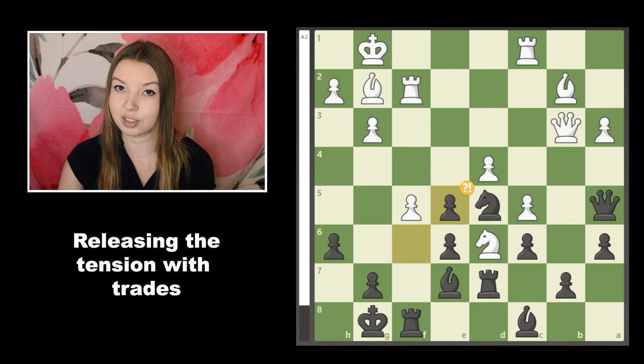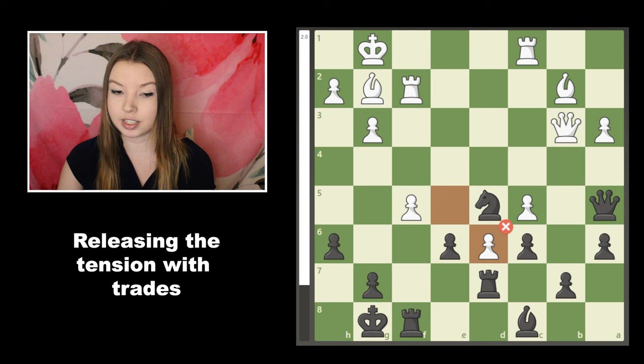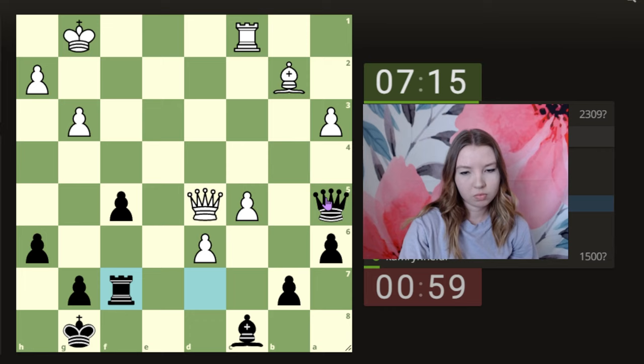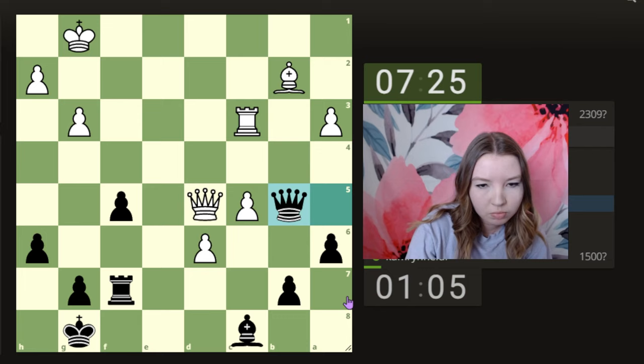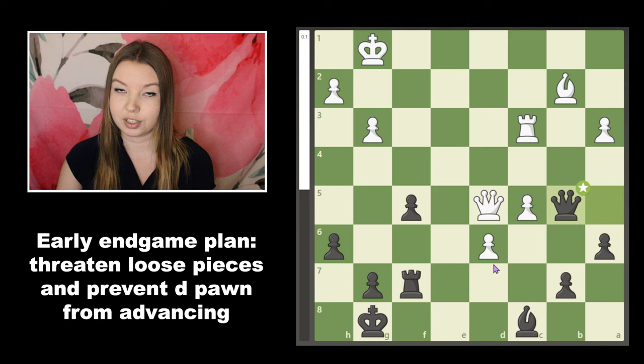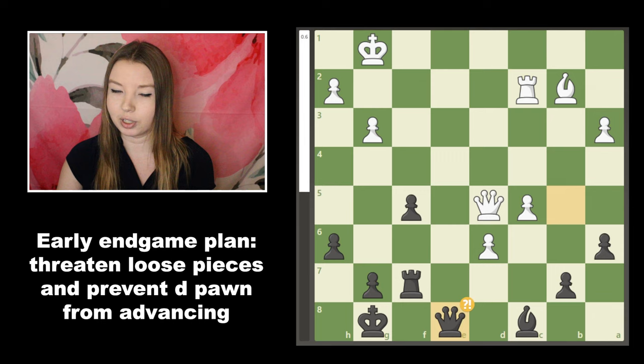White actually didn't play it quite perfectly either, and after all the exchanges we had an equal game again — from plus three or four all the way back down to an evaluation of zero. But I had to be really accurate to hold it together. With fewer pieces on the board my plans were much simpler, even though I was really down bad on time. I needed to attack white's loose pieces while simultaneously preventing the passers from advancing, and with less than a minute on the clock I relied on the 10-second increment to build time.